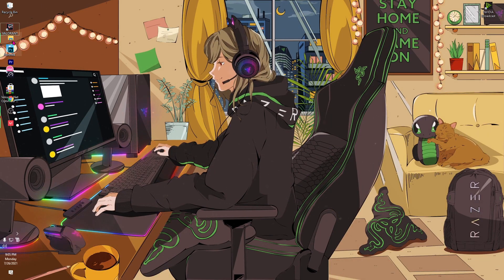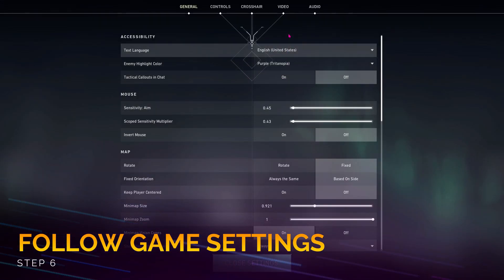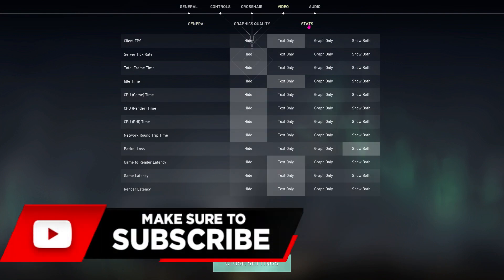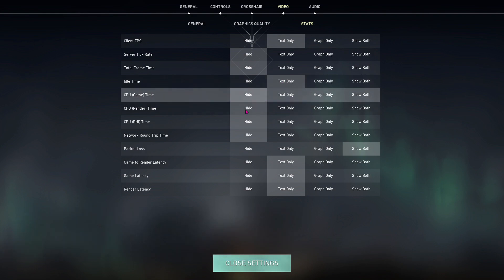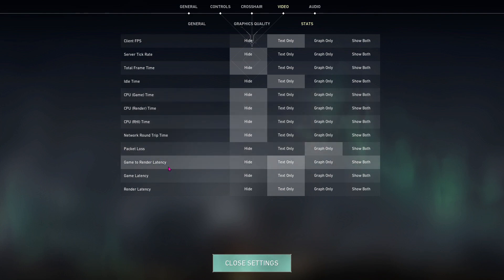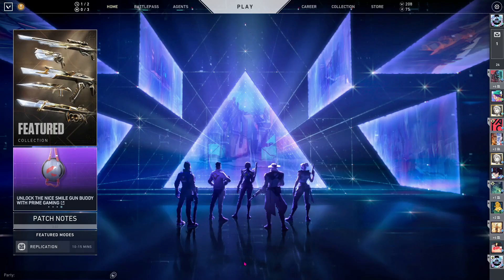Once you've restarted your PC, open up Valorant. In Valorant, go to Settings, then go to Video, then go to Stats. For Client FPS go 'Text Only', Server Tick Rate 'Hide', Total Frame Time 'Hide', Idle Time 'Text Only'. For Packet Loss, go 'Text Only' or 'Graph Only'. Game Render Latency 'Hide', Game Latency 'Hide', and Render Latency 'Hide'. Then close Settings.